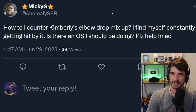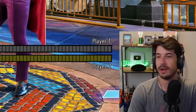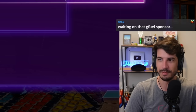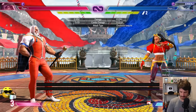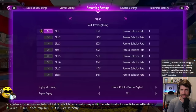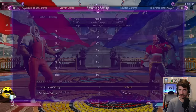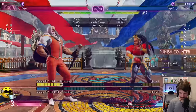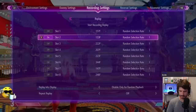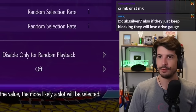Mickey G asks: how do I counter Kimberly's elbow drop mix-up? I find myself constantly getting hit by it — is there an OS I should be doing? I don't necessarily have a catch-all answer but I have some concepts. The problem with Kimberly's elbow drop is it's meant to bait your anti-air. If she jumps in normally, I want to do crouching fierce or towards heavy kick to anti-air. But if she goes for the elbow drop instead, my anti-air will whiff — and worse, I'll get punish-countered into a full combo.